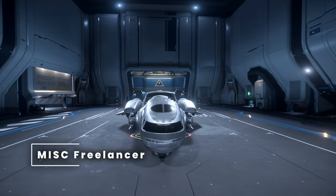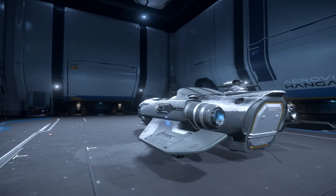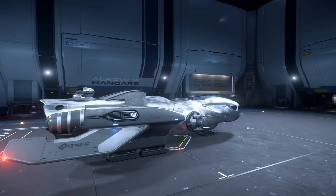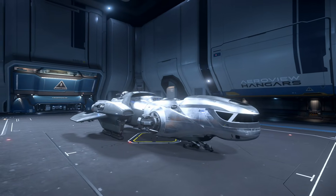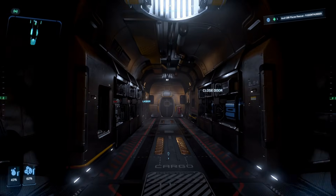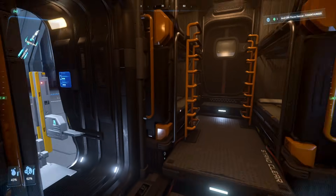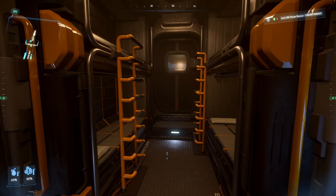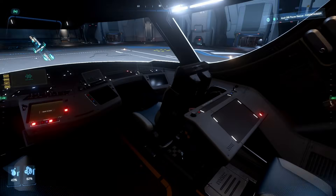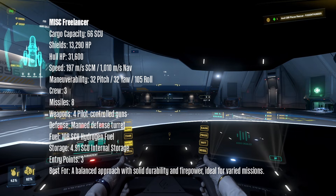In 2nd place is the MISC Freelancer. It has a huge fuel tank of 108 SCUs, which will last you forever — that's the main reason it's in second place. It has good shields of 13k and hull HP of 31k, good fire damage, and a nice compact size. The only drawbacks are very low maneuverability — you'll get outturned in a gunfight — a cargo grid of 66 SCU, and no VTOL thrusters. But it's a great all-rounder with good durability, firepower, and that massive fuel tank.